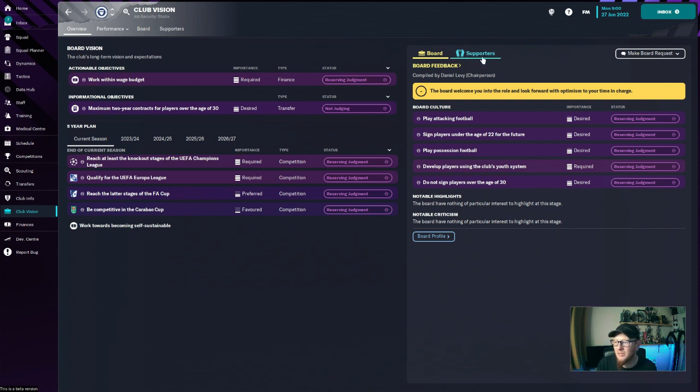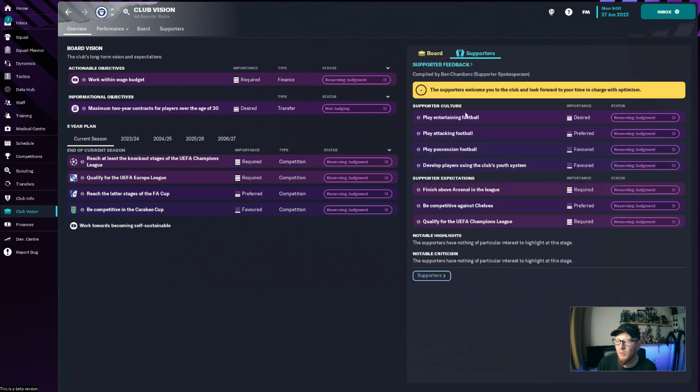A new feature within the game is the supporter side of it. If we click on what the supporters want, they want us to play entertaining football, attacking football, possession-based football, and develop players using the club's youth system. Winks, Skip, Mason, Harry Kane — all those guys have come through the youth academy. We want more players like that. Who wants to finish above Arsenal in the league? We all do — we hate Arsenal. Be competitive against Chelsea? Let's just beat them in every game. The supporters' expectations are a little bit more than what the board's are.